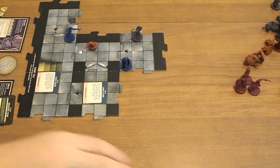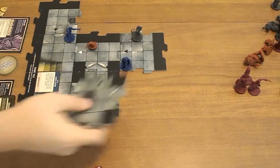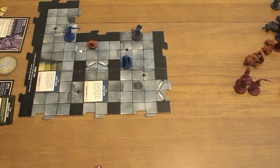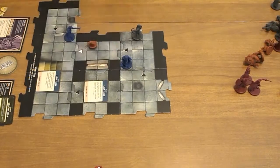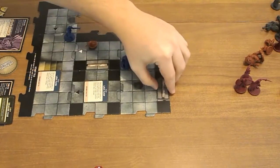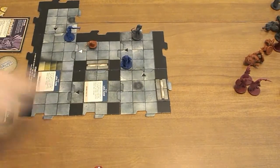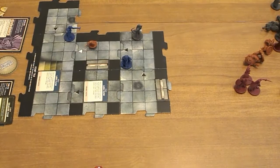I'll have him move over here and explore. I kind of forgot — I'm supposed to be placing doors; that's one of the main things. I completely forgot about that. So there's a door here and a door here. Luckily I didn't have to do anything with that because I had already explored this. But that one over there. So: encounter card.